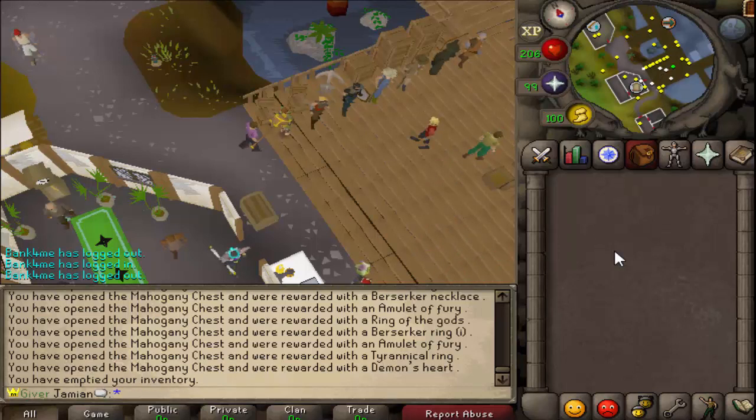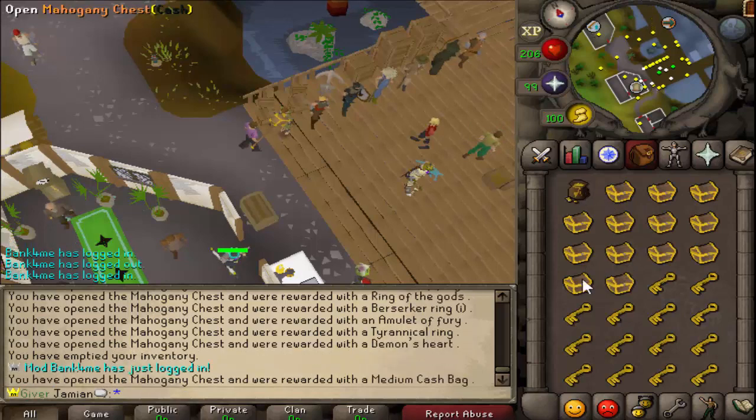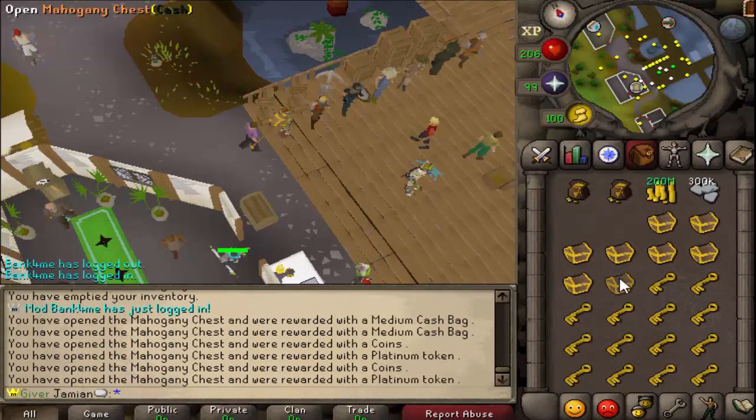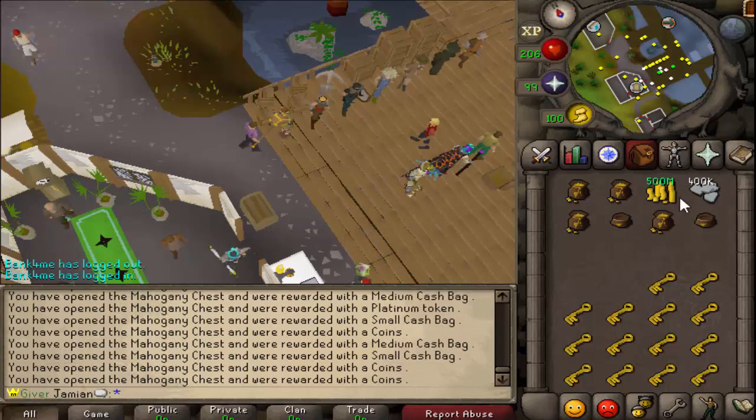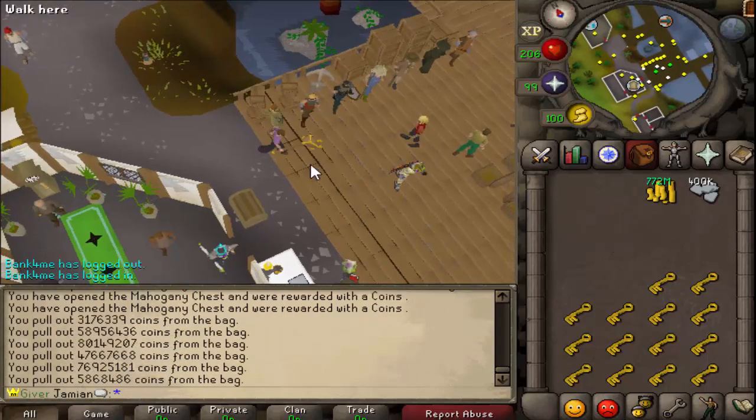Maho chest 6 - so this is the cash one. I don't know if it's cash back, but yeah, you get a lot of cash. Cash, cash, cash. A lot of cash. So that's that update.